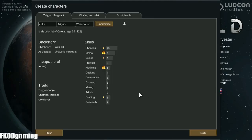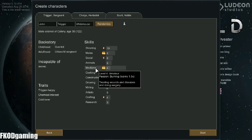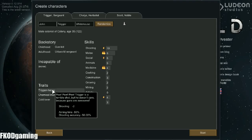We have Trigger. He's a sergeant with shooting, melee, and a decent amount of social skills. He has a passion for medicine and a passion for crafting. I think we're definitely going to keep him around — he is trigger-happy.